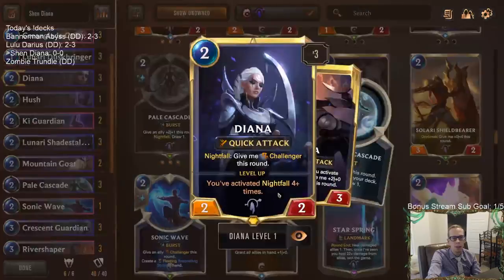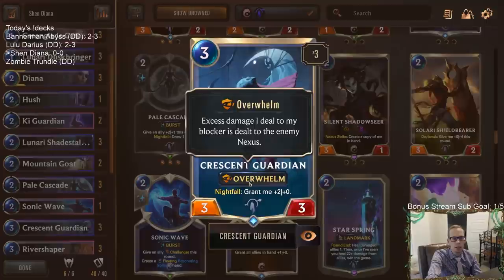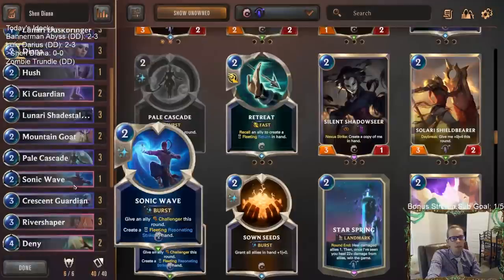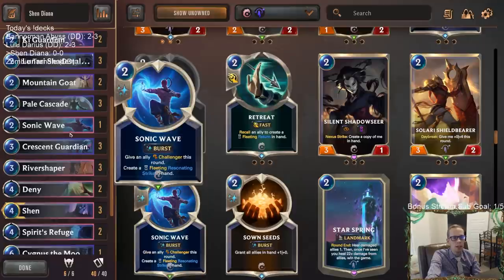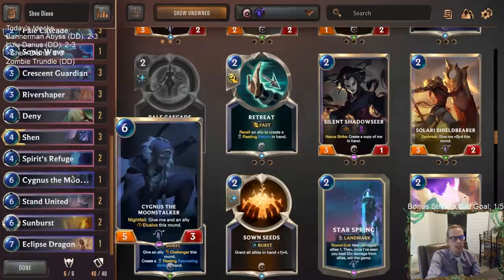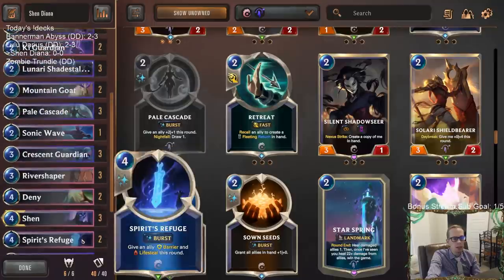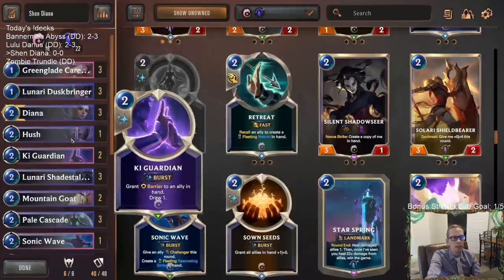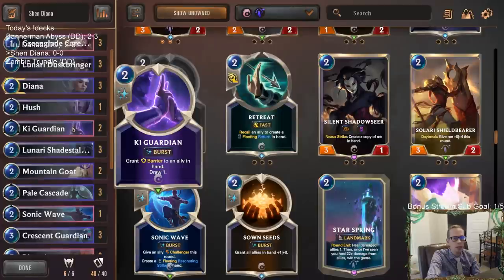We're going to be kind of aggressive. Diana wants the Nightfall cards, and one of the best Nightfall cards in Targon is Crescent Guardian — a 5/3 Overwhelm for three mana. The 5/3 Overwhelm is still kind of vulnerable, but that's where Shen comes in: giving our 5/3 Overwhelm a Barrier lets us attack with it multiple times. We also have Cygnus at the top end to give things Elusive, Eclipse Dragon for card advantage, and Lunari Shadestalker being Elusive too. Greenglade Caretaker grows every time we play Barrier cards.